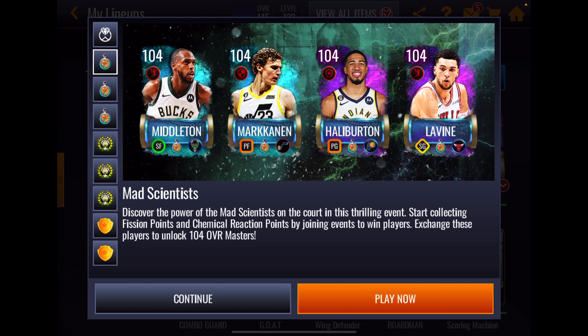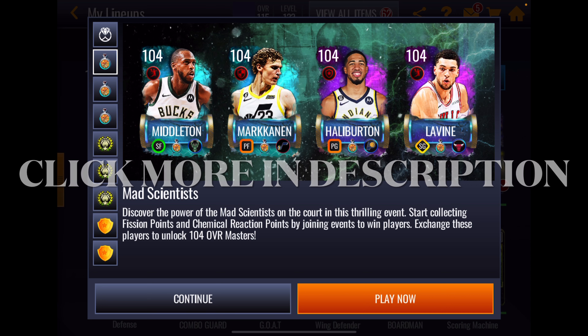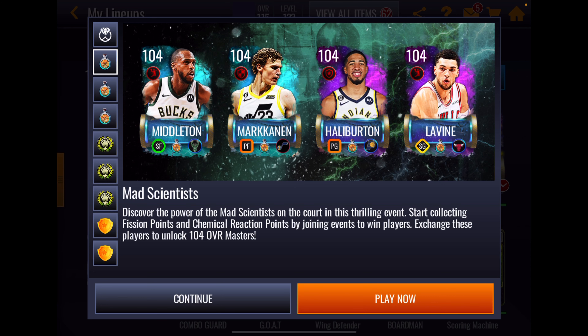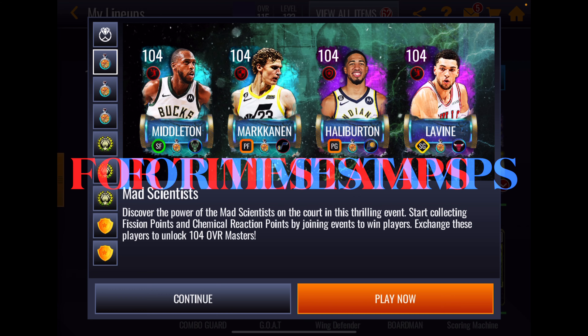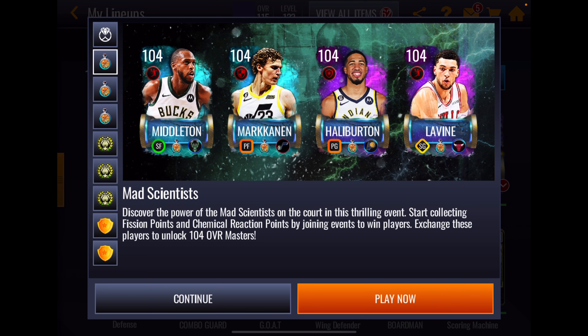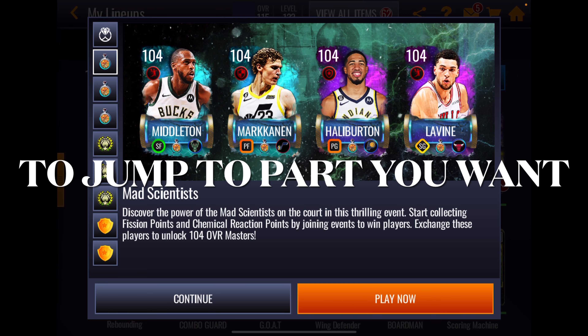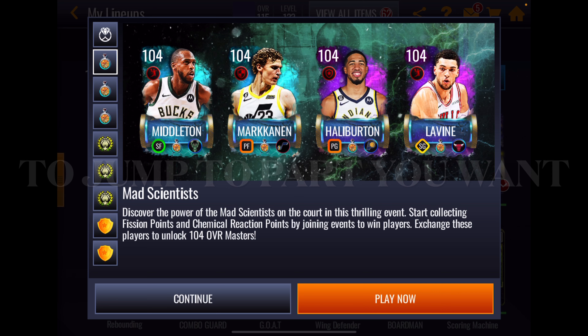It is the mad scientist promo. This promo template goes back to thunder and lightning, something like that, way back in the day. It is a 16-day promo, and as I'm sure you notice, the GM sets are not yet in game. Don't know when they're going to drop. In a minute, we're going to go into the sets and claim 104 masters from each side — fission and chemical — and take a quick look at the stats on all eight cards, because right now you can only see them on these four cards right here.